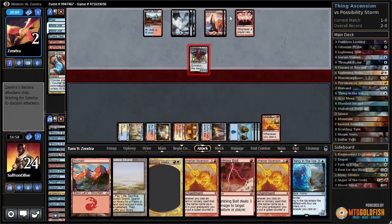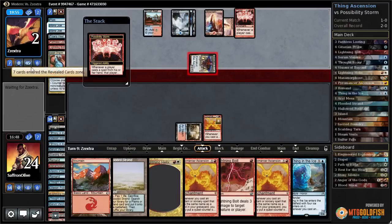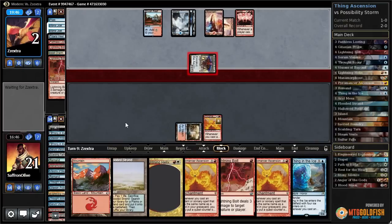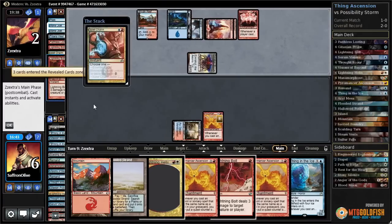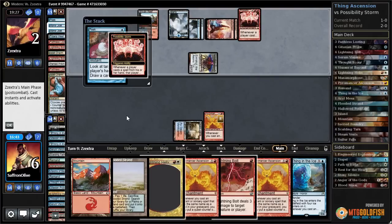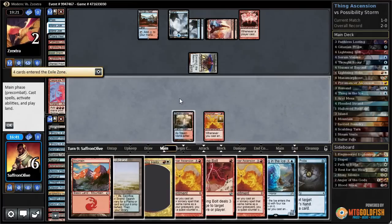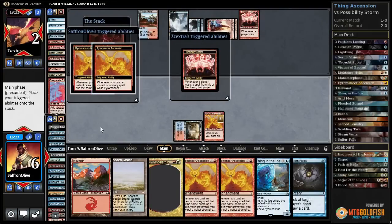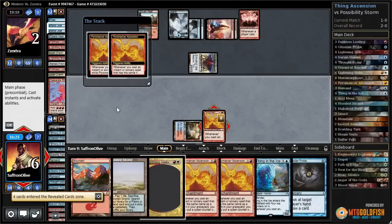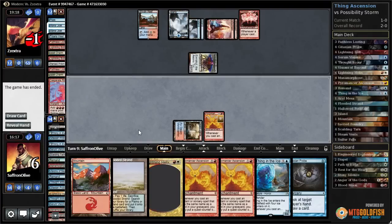Pyromancer's Ascension lets us win through Possibility Storm — one, two, three, four, five, six counters. Opponent Lightning Bolts into Possibility Storm, gets a Lightning Bolt, puts us down to six. Izzet Charm into Izzet Charm peak. Opponent's comboing off themselves, but I think we just untap and Lightning Bolt — gets a ritual but they're out of cards. Because of the copy, we still win: we bolt, it gets exiled by Possibility Storm, but we get a copy from Pyromancer's Ascension, and that finishes the game. We found the fatal flaw in Possibility Storm — and it is Pyromancer's Ascension.